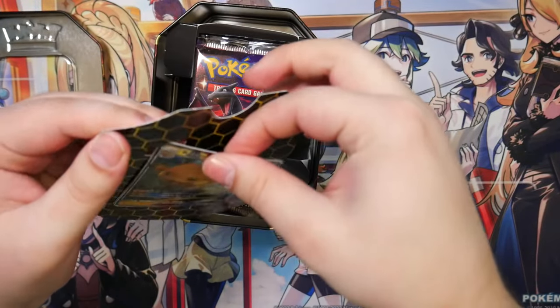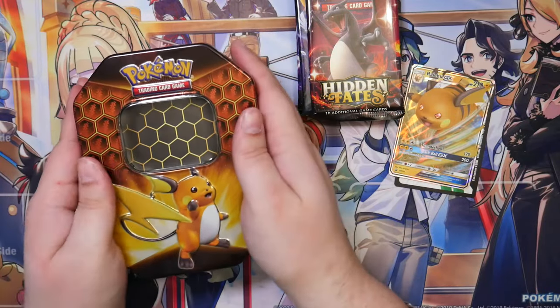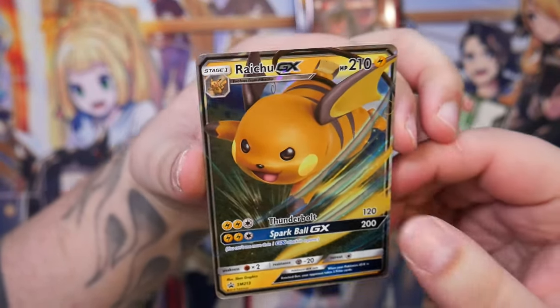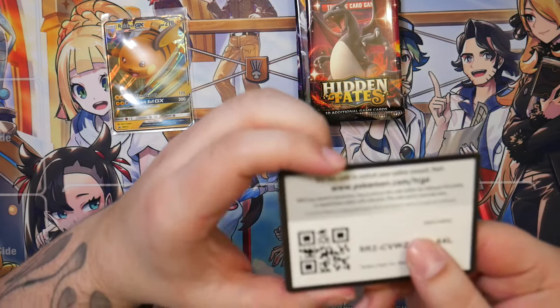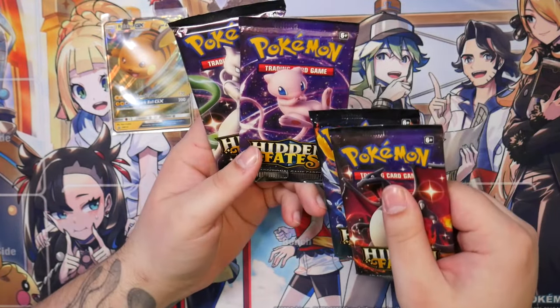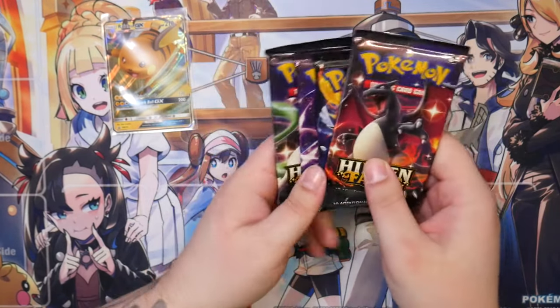Here we have the Raichu promo — looks pretty cool. I like the GX cards. Let me grab a sleeve for the Raichu. And here is, of course, the code card. Here we have our four booster packs. The Mew one is definitely my favorite artwork — let me know which one of these is your favorite. Definitely like the Mew.